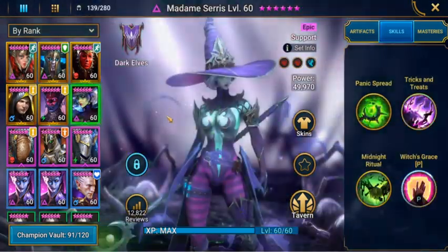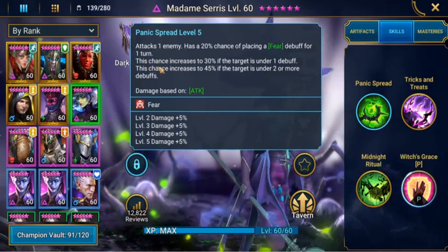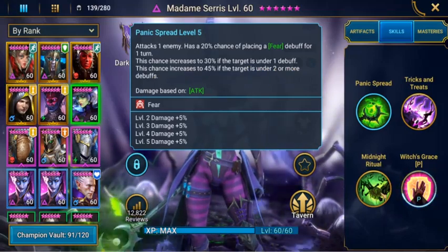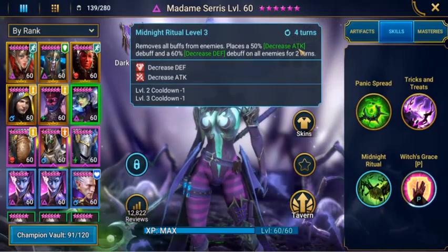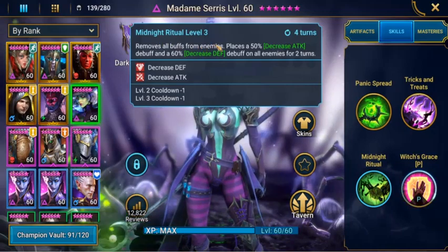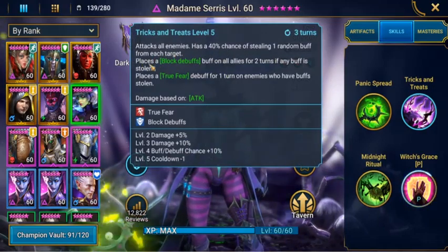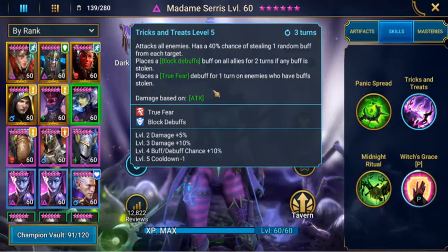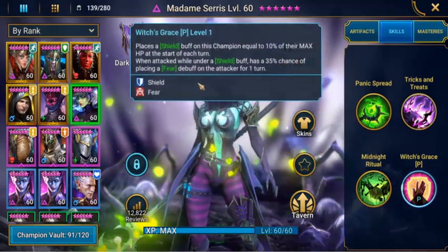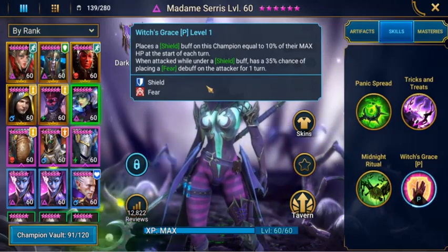We'll also have Madam Ceresa in the team, just for her skills, buffs and debuffs. She attacks one enemy and has a 20% chance of placing a fear debuff for one turn. This chance increases to 30% if the target is under one debuff, and to 45% if the target is under two or more debuffs. Her most crucial role is Midnight Ritual — it removes all buffs from enemies and places a 50% decreased attack debuff and a 60% decreased defense debuff on all enemies for two turns. Then we have Trick or Treat, which attacks all enemies and has a 40% chance of stealing one random buff from each target, places block debuffs on all allies for two turns if any buff is stolen, and places a true fear debuff for one turn on enemies who have a buff stolen. Her Witch's Grace places a shield buff on this champion equal to 10% of their max HP at the start of each turn, and when attacked while under a shield buff, has a 35% chance of placing a fear debuff on the attacker for one turn.